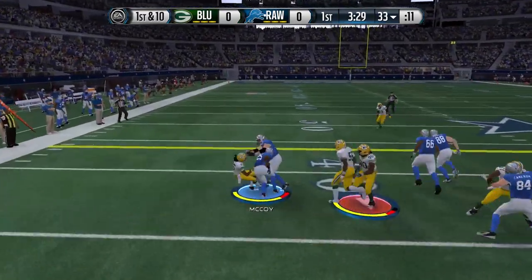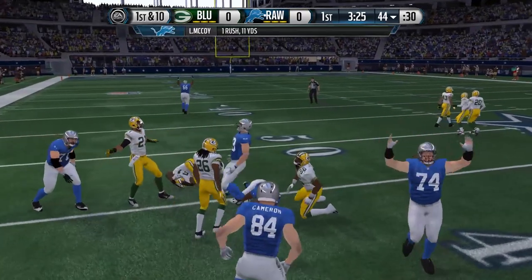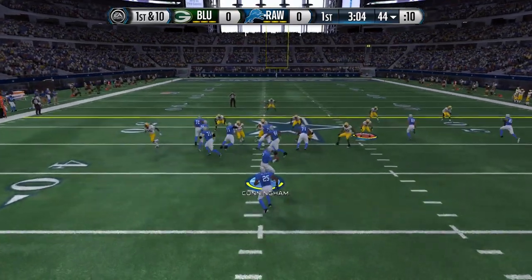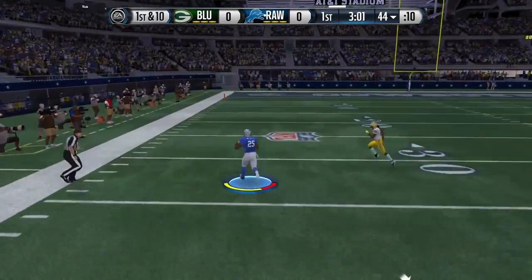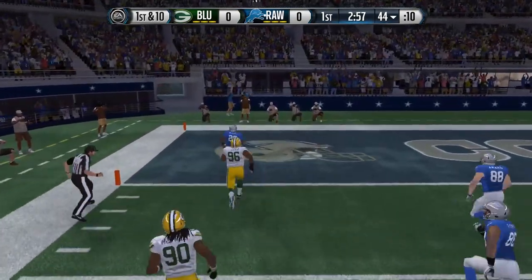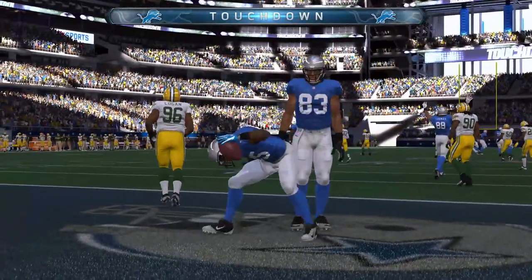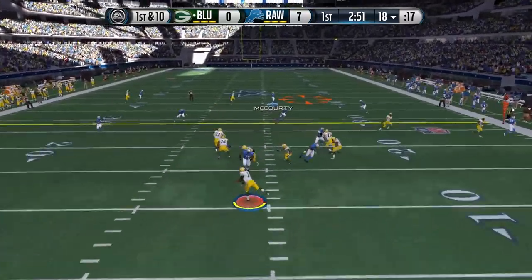Next play, look at that block by my offensive lineman pulling on the left side — we pick up another first down, two in a row. And on the third play of the game, check out LeSean McCoy right here. Oh baby, he makes a ridiculous spin move and steps into the end zone. Very, very happy about that one — beautiful run there.